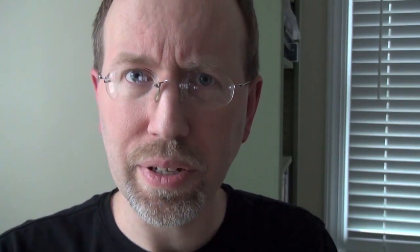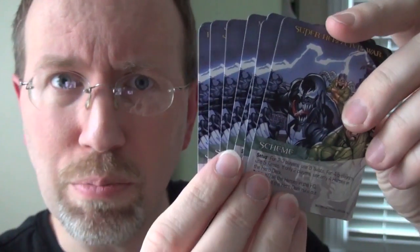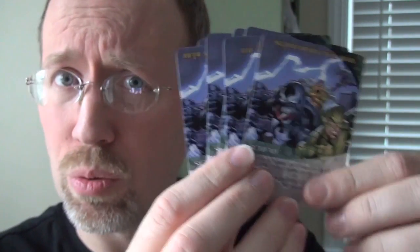What the mastermind is trying to do depends on which of the eight different schemes you're using. Each scheme tells you how many scheme twist cards to mix into the villain deck, and when one of those comes up something special happens. There are different ways to lose depending on the scheme — you might lose if all scheme twist cards come up, if too many bystanders are captured, if too many heroes are eliminated, if the hero deck runs out, or if all the wounds are used up. You can mix any scheme with any mastermind.